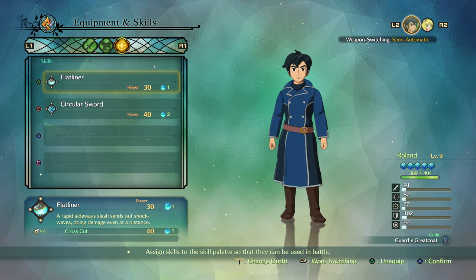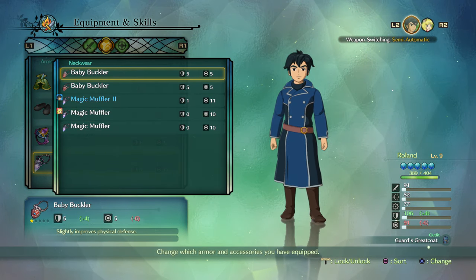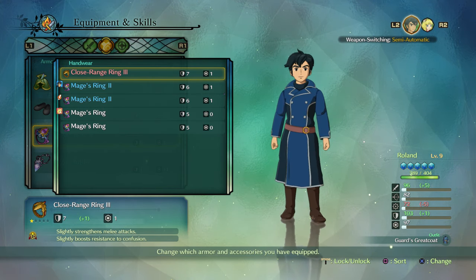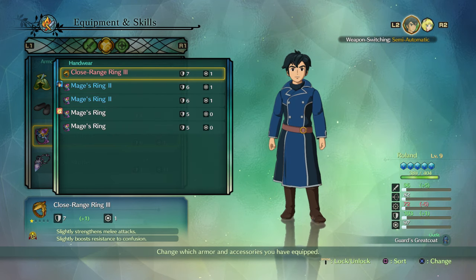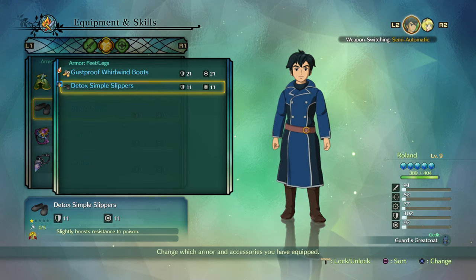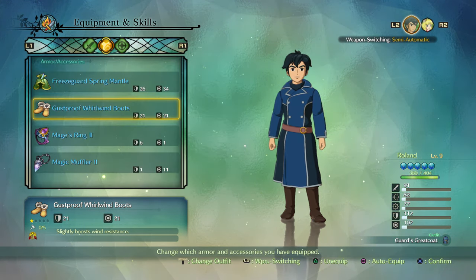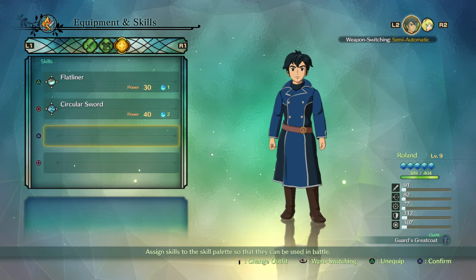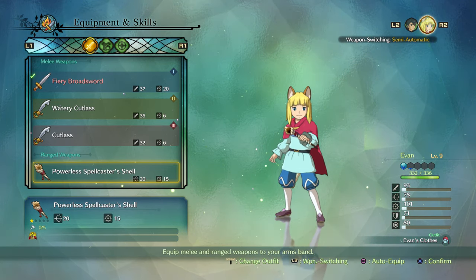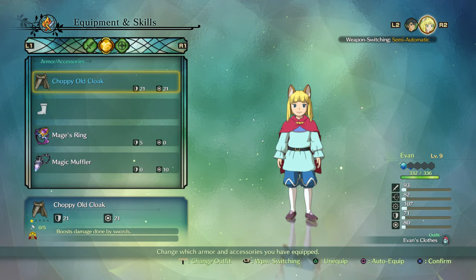Gust-Proof Whirlwind Boots — this actually does pretty good. Wow, we'll take that and keep the Freeze Guard Spring one. Let's switch our character. We had a Powerless Spellcaster Shell — now we can upgrade Evan with Koo's Wizardware 1. There we go. Choppy old cloak — anything better? No, it doesn't seem like it. Let's give Evan the Detox Simple Slippers. Mage's Ring — anything a little bit better perhaps? This Mage's Ring 2 does give quite a bit.